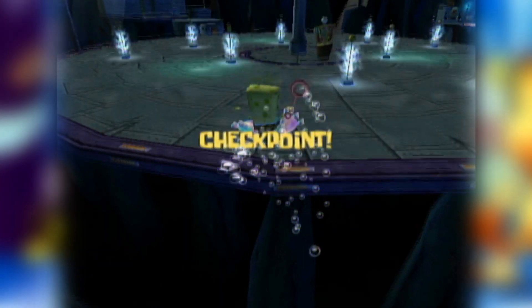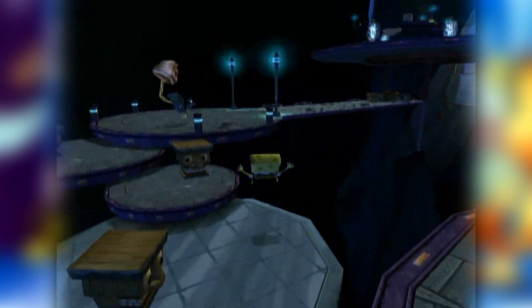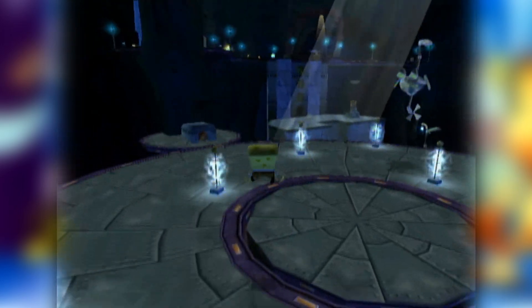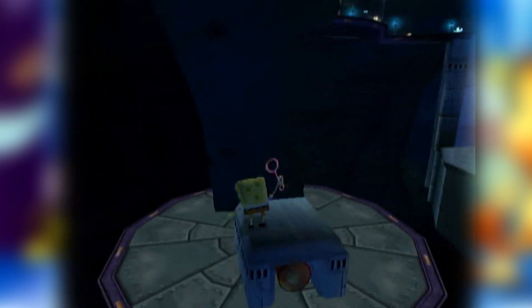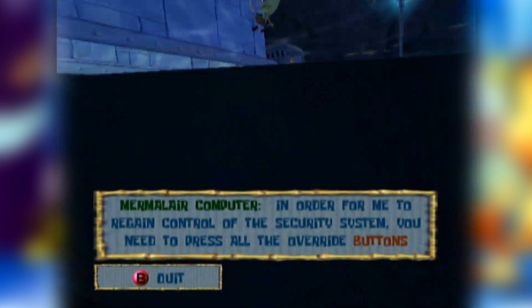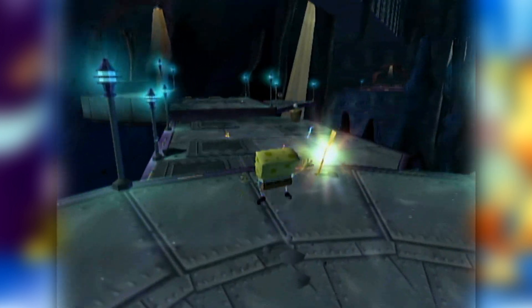Seeing as Rehydrated drops in exactly 11 days, I thought I would remind everyone the true speedrunning capabilities of the original Battle for Bikini Bottom. Even without all the crazy stuff like cruise boosting and sponge gliding, this game has some seriously big sequence breaks, from skipping entire areas to skipping entire levels and completely doing them backwards.